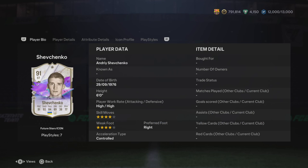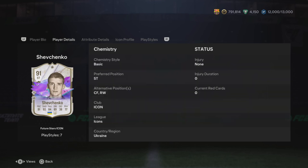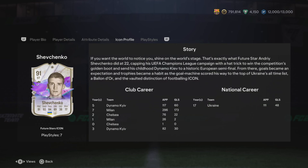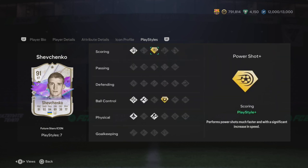We're going to start off with this SBC for Shevchenko. He can play three positions: striker, center forward, and right wing. These are his stats right here. It's not looking bad, but the stamina could be better. These are his play styles right here. He comes with about seven play styles, so that's decent.